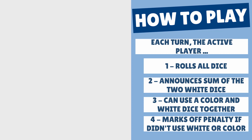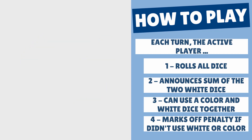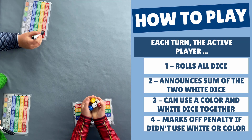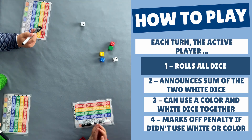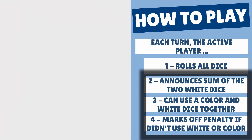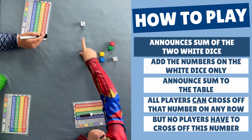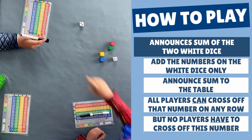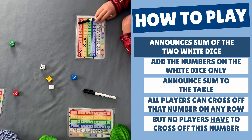Pick a first player and then turn order goes clockwise around the table. On their turn, a player is called the active player. To start their turn, the active player rolls all 6 dice. The active player then does these things in order.